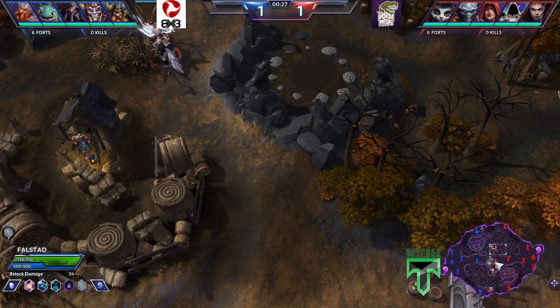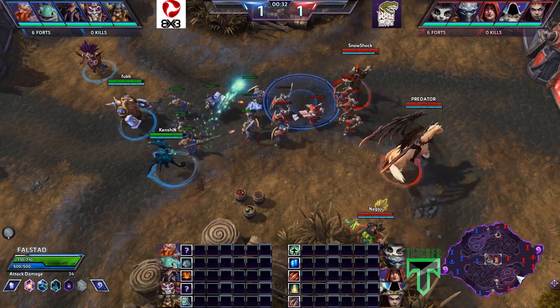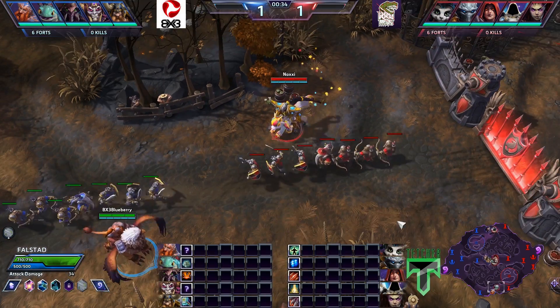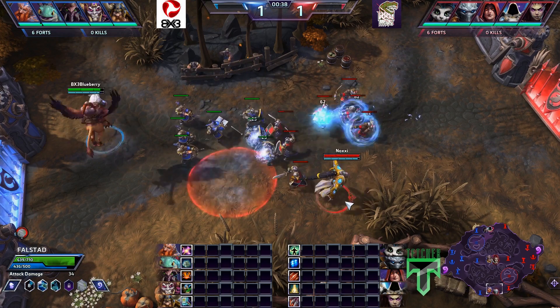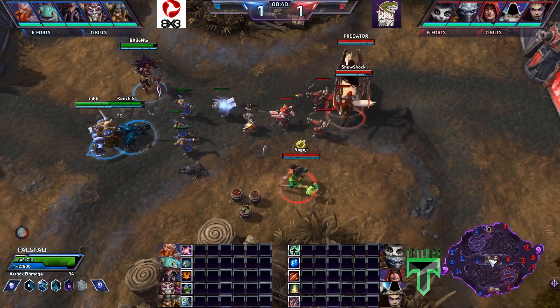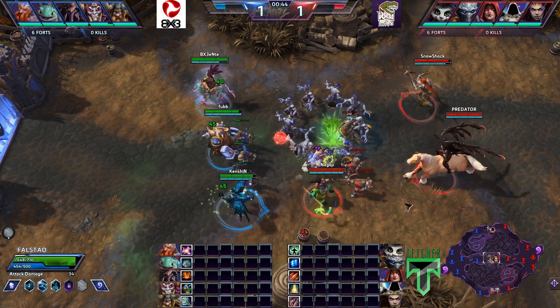For the Raptors, we have Tyrael being played by Meneldor, Snowshock playing Valla, Nagoshi playing Lili, Predator playing Kerrigan — who actually kind of looks like one at the moment — and Noxie in the bot lane with Tassadar. Interesting choice to put Tassadar in the bottom lane, though he's pretty decent there and has some of the best wave clear.